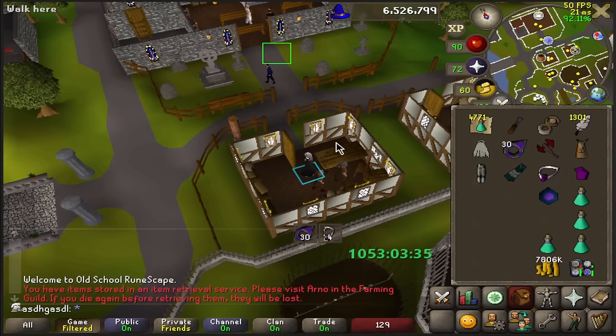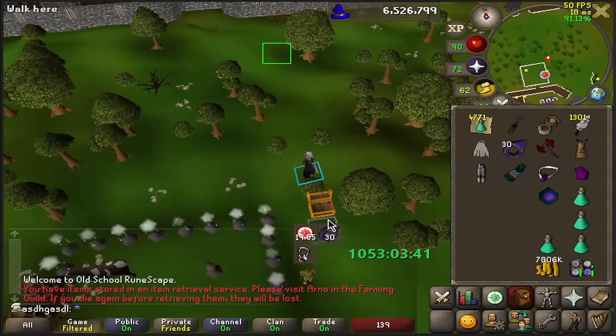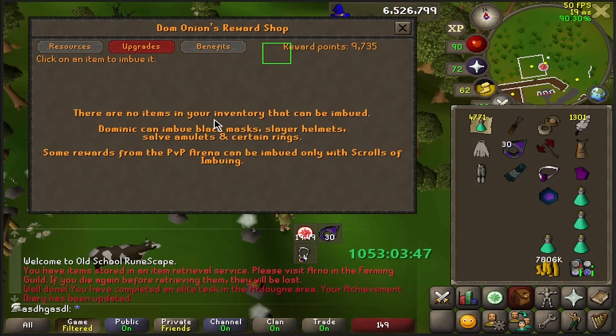For the Ardougne Elite Diary I had to do some Nightmare Zone, which was pretty slow, but I think it's still worth it. It took me about an hour approximately to get the 800k points. And there's the Imbue - another diary step out of the way. Now I just need to do the last couple steps of the Ardy Diary.